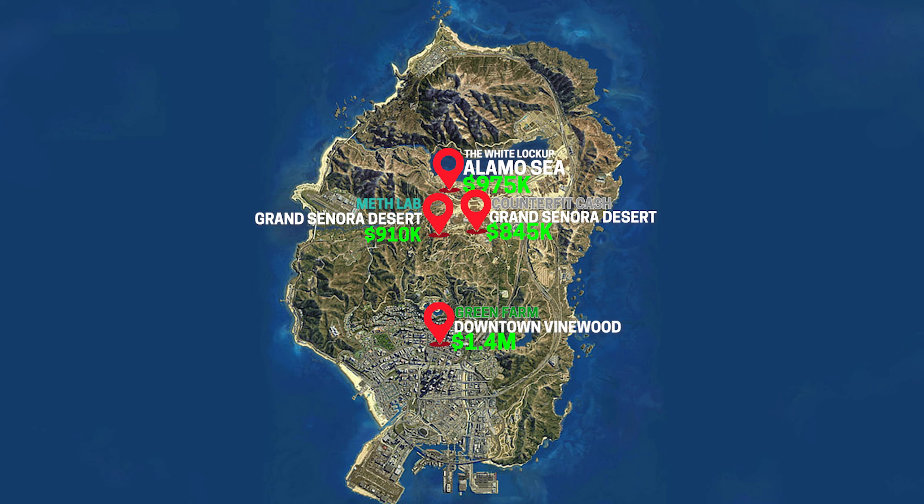The Green Farm is a bit further away but the closest one to get is at Downtown Vinewood which costs around 1.4 million dollars. Lastly, the Document Forgery is the worst out of all of them — I don't recommend buying it at all, but if for some reason you want to buy it, get it at Grape Seed which is close to your other businesses for 650k.